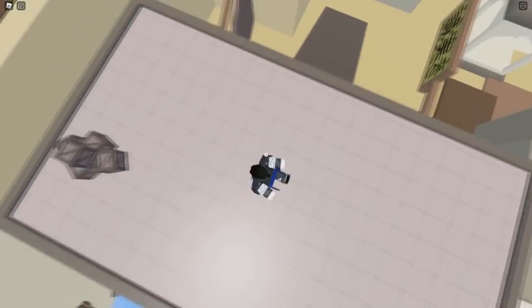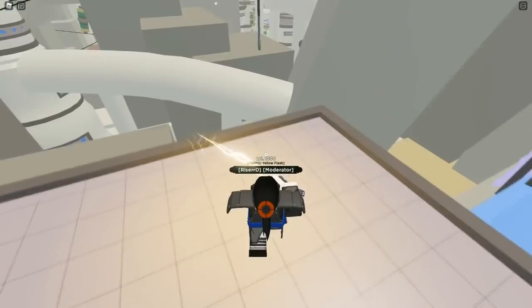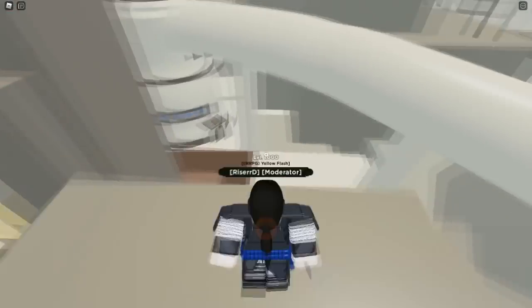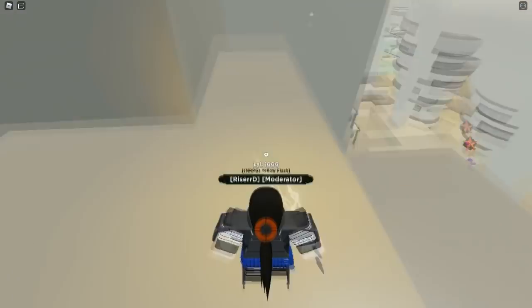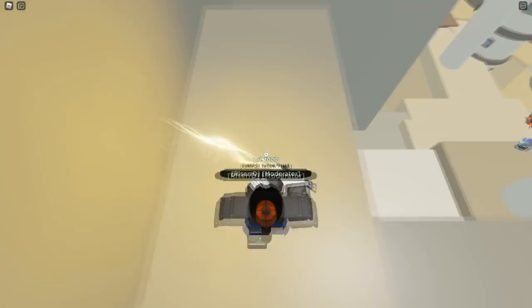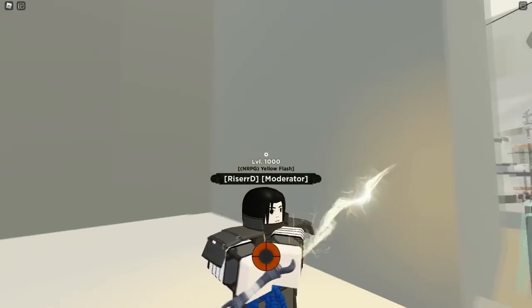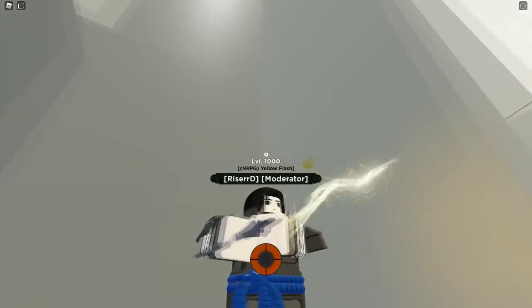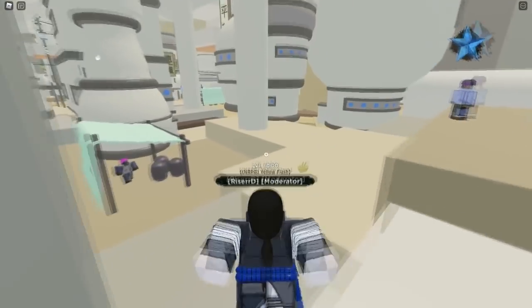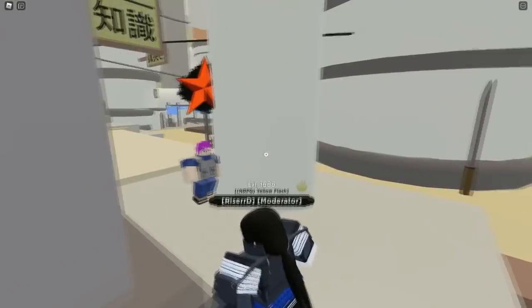This is where the Sword of Thunder spawns, and here it is. It looks just like a lightsaber or a blade of lightning. It's definitely really, really cool — it's one of the cooler looking swords. I'm going to pick up a mission and I'm going to be showing you guys the Q-Spec.